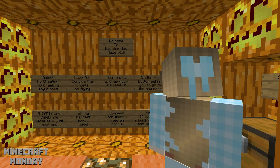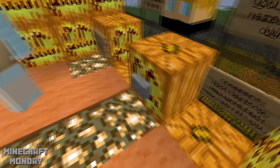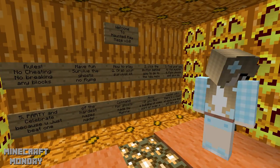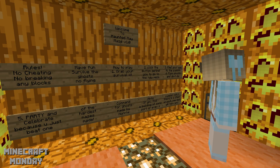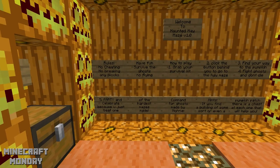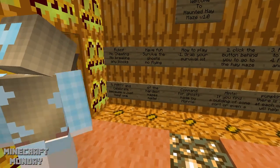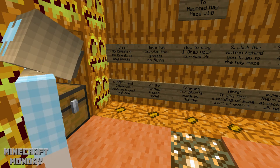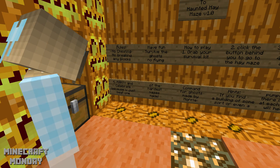Number two: click the button behind you to go to the hay maze — that button right there, not right now. Number three: find your way to the pumpkin. Number four: fight ghosts and don't die. That's probably a big one. Number five: party and celebrate because you just beat one of the hardest mazes.